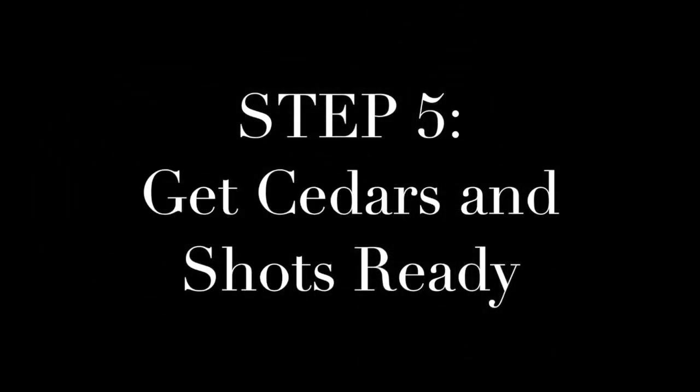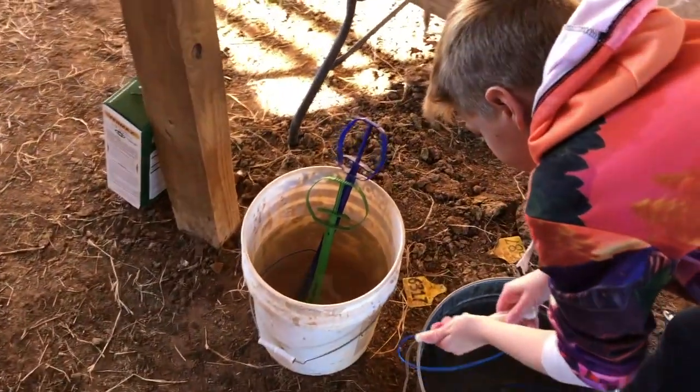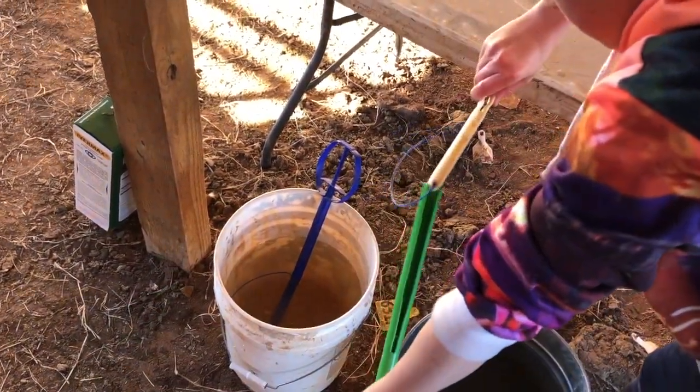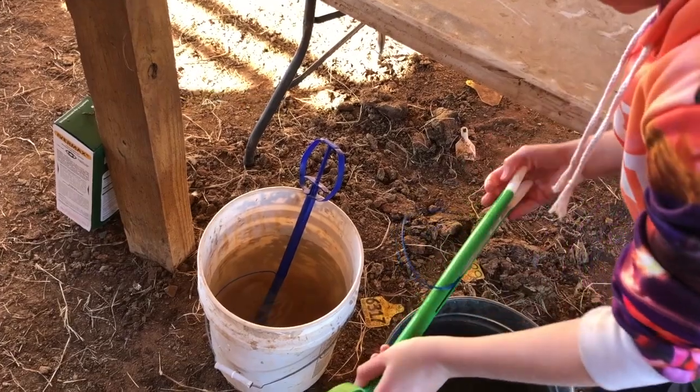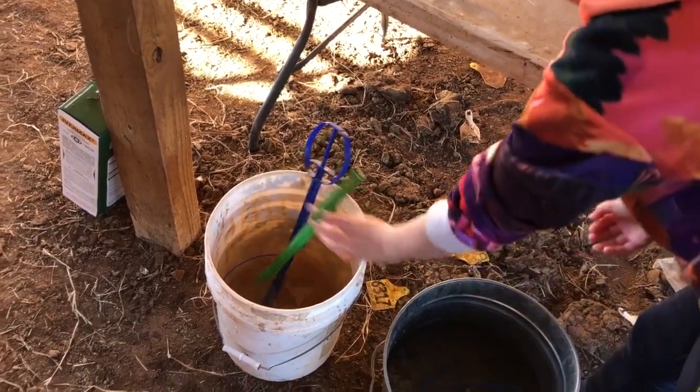Step five: get CIDRs and shots ready. The CIDR has to be placed in — I guess what you can call a gun — and it has to be placed in correctly so that it actually stops the cycle of the cows. Chandler is doing that here.